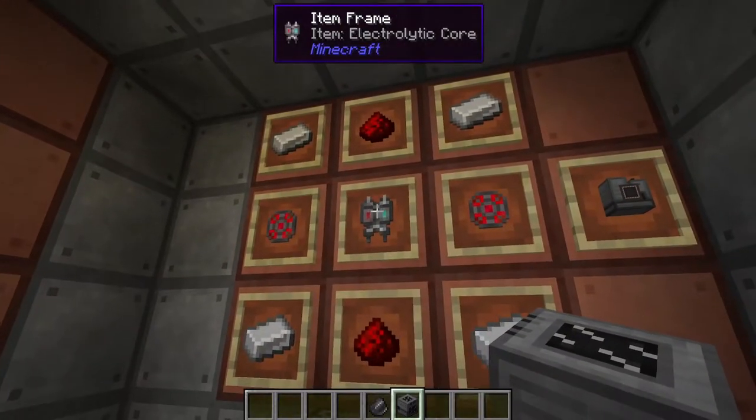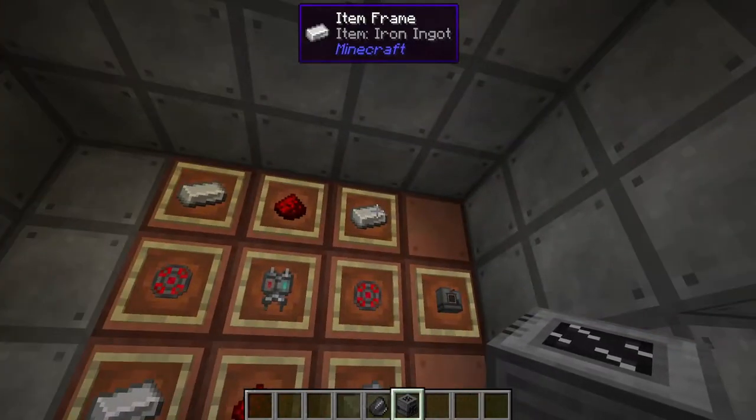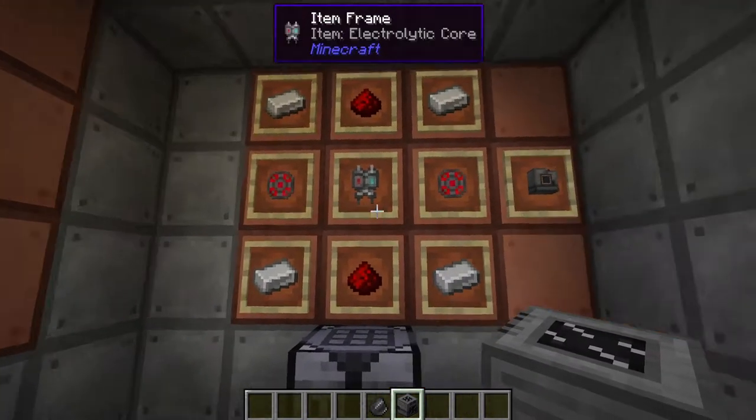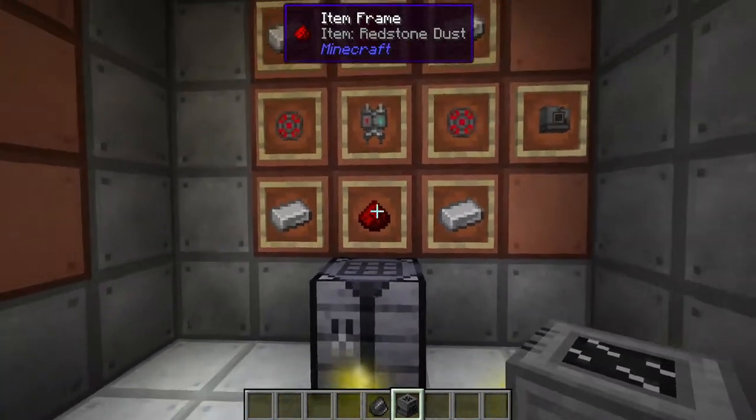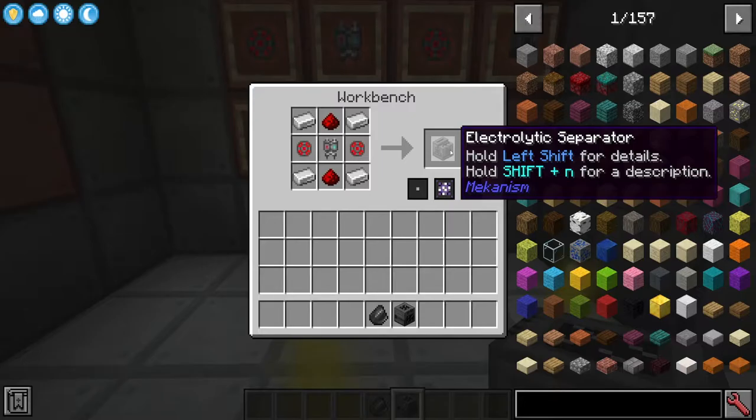With the electrolytic core in the centre of your crafting table, you're going to need four iron ingots on the sides, two infused alloys on the left and right, and on the top and bottom you need two bits of redstone. This is going to give us our Electrolytic Separator.